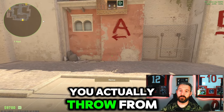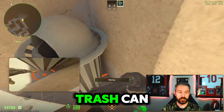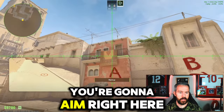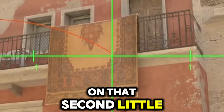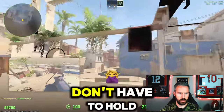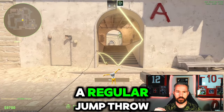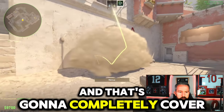Number two, you throw from a very similar position, but instead you go to the side of the trash can. Aim right here on that second little part of the carpet with a regular jump throw — you don't have to hold any side keys or anything like that. That's going to completely cover connector.